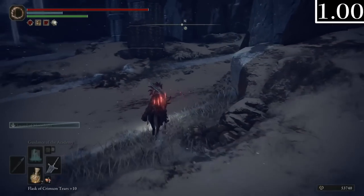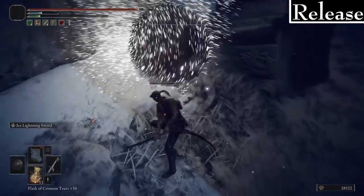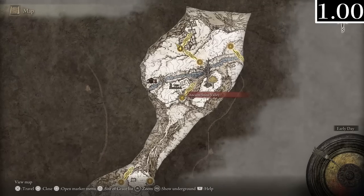Back outside, after the big bridge area, there's no scarab with the Somber 8 below this stone stairway. The Ancient Snow Valley Ruins grace is just called Ancient Snow Valley.